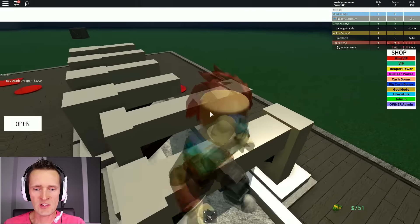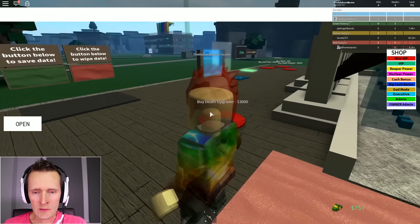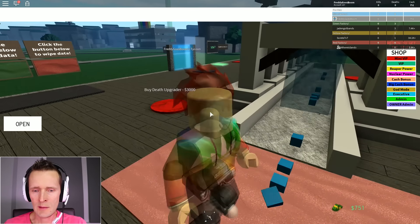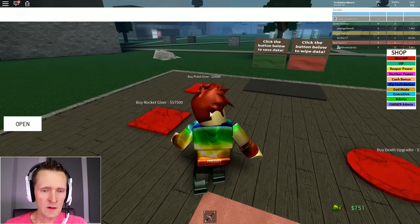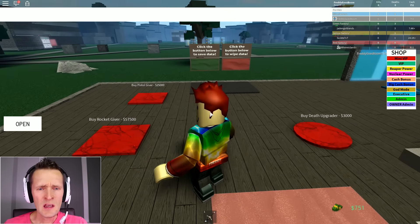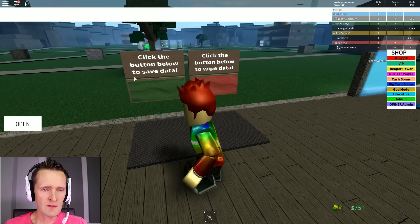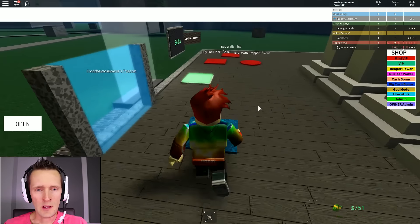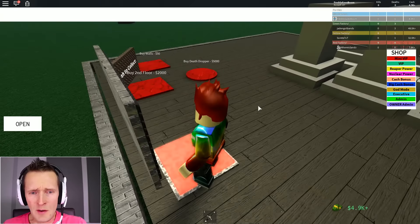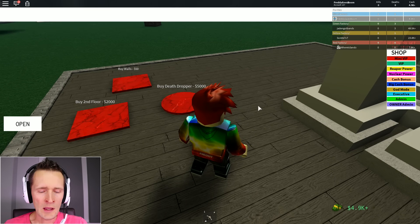There's a 350 purifier - I'm gonna purify those squares. The next one is three thousand dollars. Buy rocket giver for 57,000 - are they insane? I'll click the green button to save data, and collect four thousand cash. Buy death dropper - well, I don't want to die.